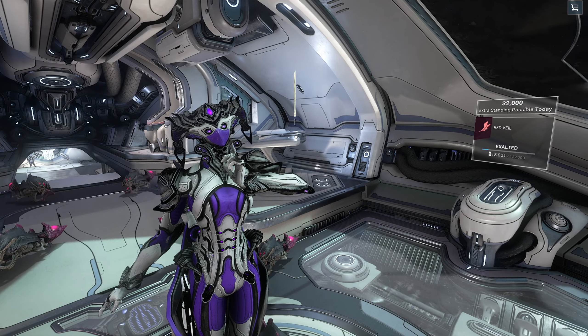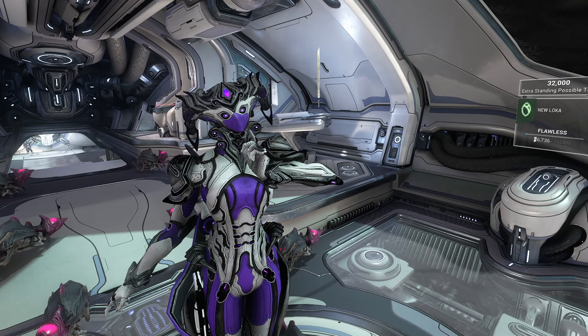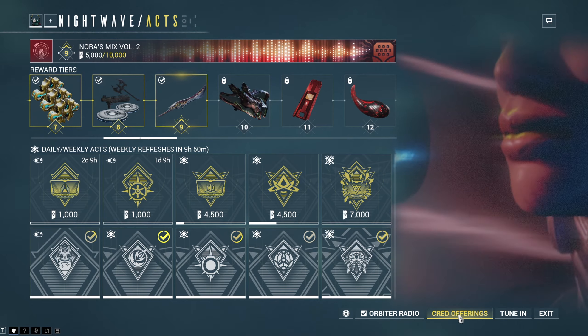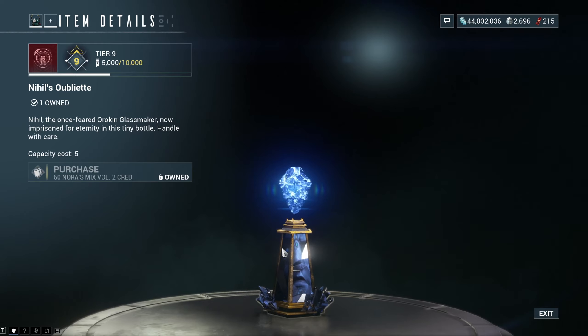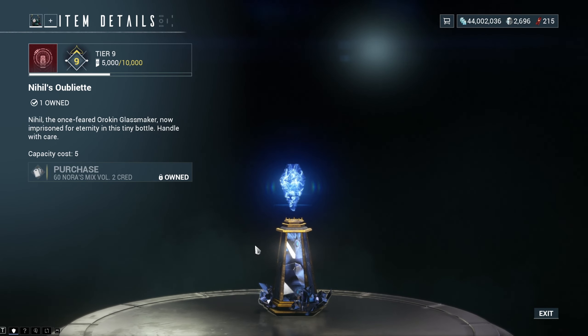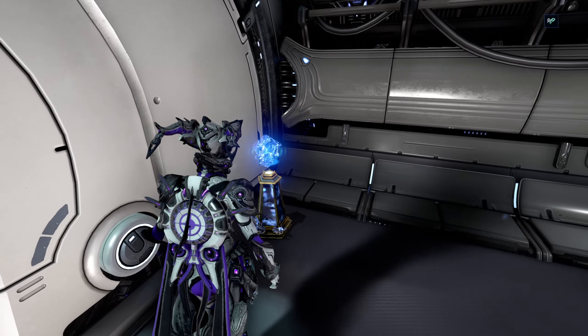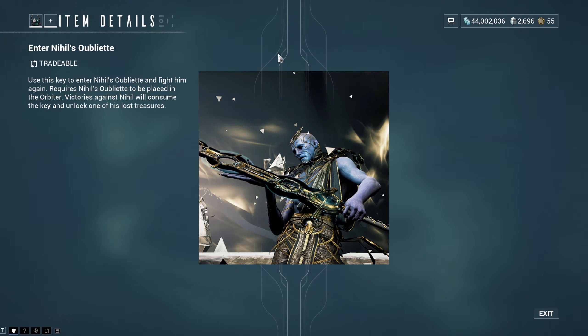Hello everyone, my name is Squad and welcome to a video that will cover everything you need to know about the Nighthills Oubliette and its boss fight. You can get everything you need from the Nightwave offerings — there are two things. The first is the Nighthills Oubliette, which you can buy for 60 Nightwave credits. You can use it as a decoration in your orbiter, but it also has another use: a boss fight. To activate the boss fight you will need to buy the Enter Nighthills Oubliette item in the Nightwave offerings for 60 Nightwave credits.